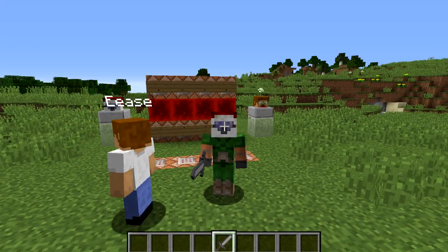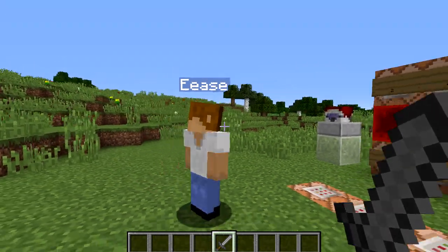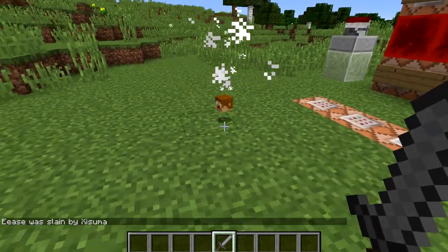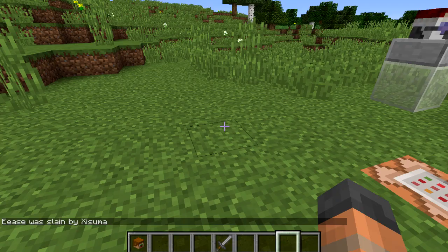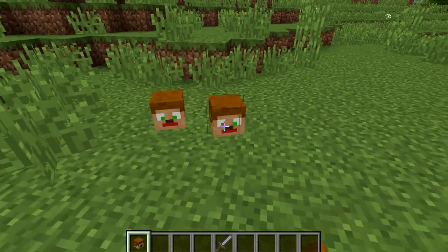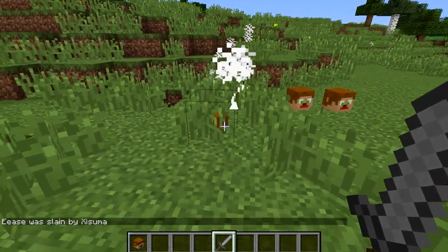Hello everyone and welcome back to another Minecraft tutorial. In this video I'm going to show you how to create a command block setup that adds a feature to the game that drops a player skull when they are killed by another player. Using commands a player skin can be displayed on the skull, and using command blocks we can build a setup to detect when a player is killed and summon the player skull item in the location that they died.